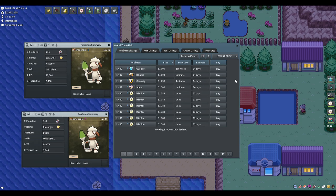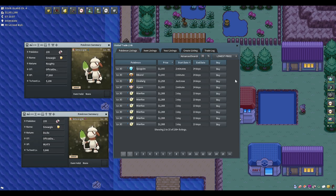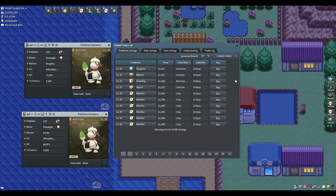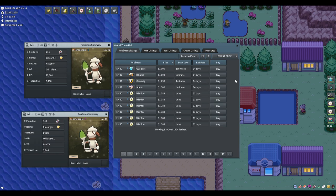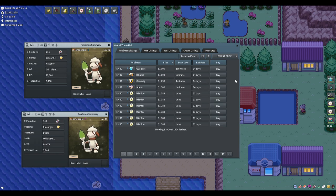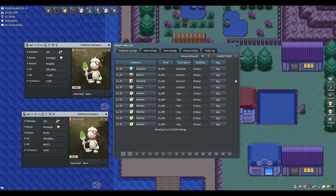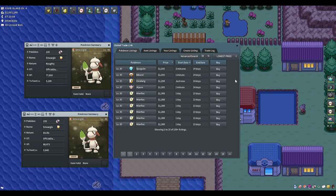You could breed your female Smurgle with a Quagsire, a Bibarel, a Girafarig, an Aipom, or a Monferno — anything of that male field egg group — and it will always come out as a Smurgle because the female determines the species. You don't need to pay extortionate prices for a Ditto or a specific gender of your own Pokemon. You can use the entire egg group and it's so much cheaper.